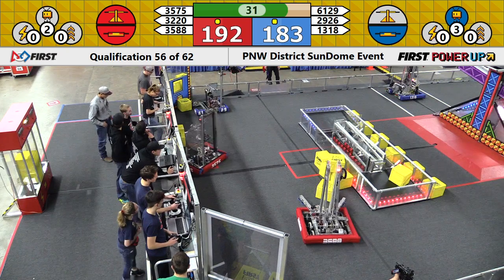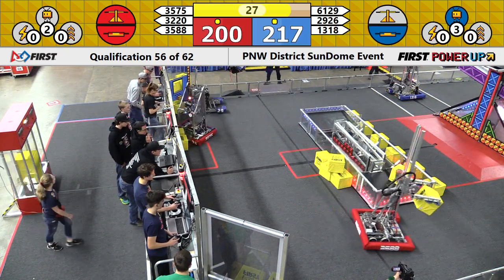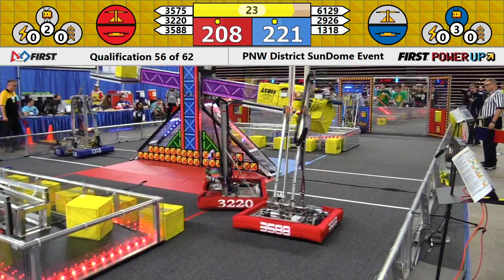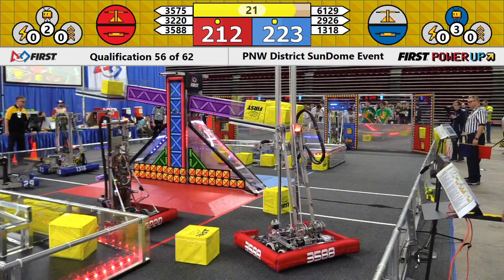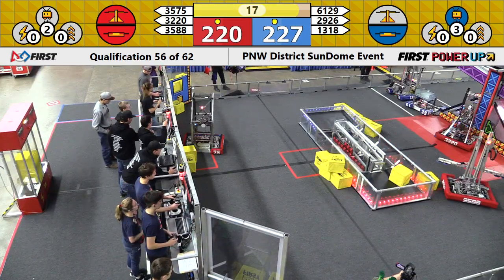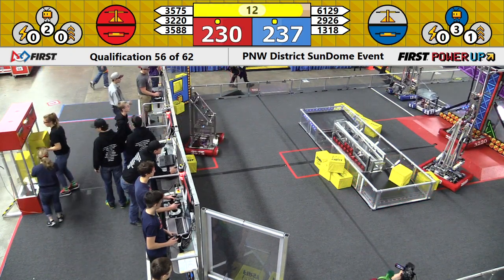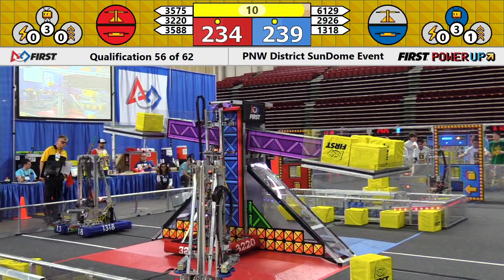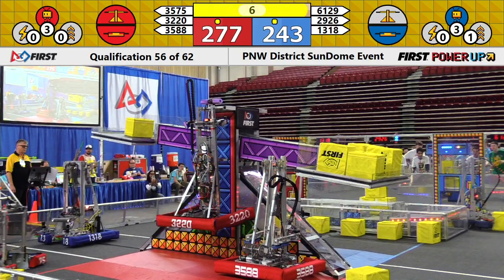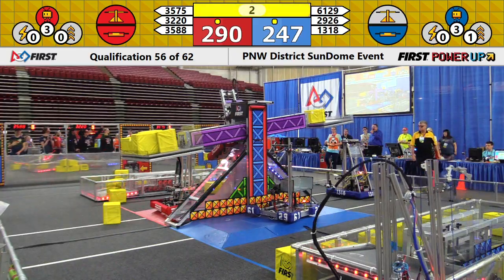Two cubes in the vault for red. 35-75 delivers the third, trying to get that levitate. It's near the exchange and not quite there. Down to our last 15 seconds of the match. Blue back in front due to penalty. 61-29 tied up on the side of the scale. 32-20 trying to get there. Now a power-up played by red — it's a levitate. There goes 32-20.